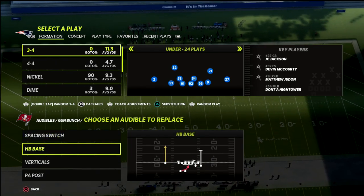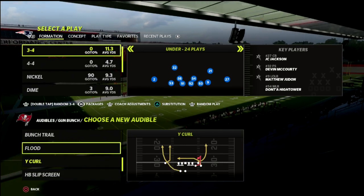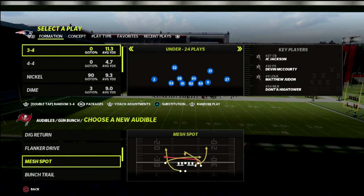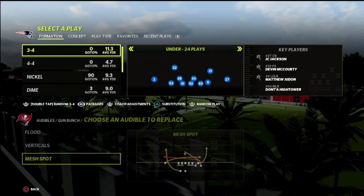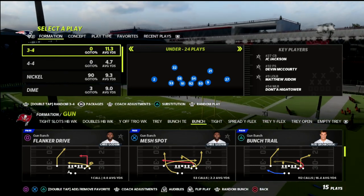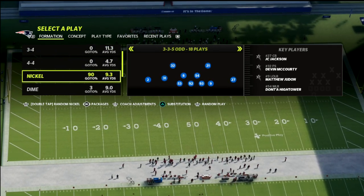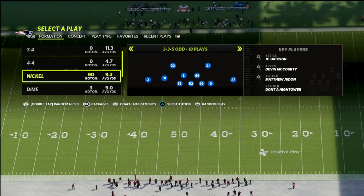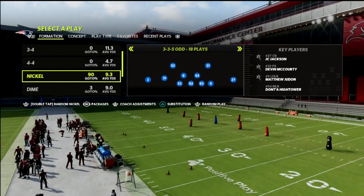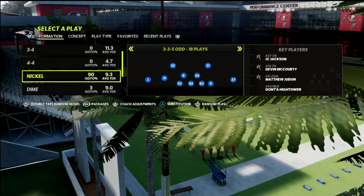We're going to show you how we use this defense to defend a lot of what the gun bunch has in its arsenal. I'll set a couple of key audibles — mesh, spot, and go — then come out in bunch trail. The defense is found in the Baltimore Ravens defensive playbook in the 335 odd package. I've been running this since the beginning of the year, found it in August, and I feel it's the best defense in the game for defending the pass.